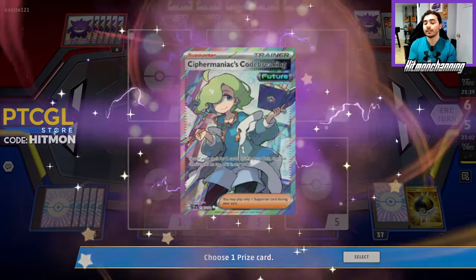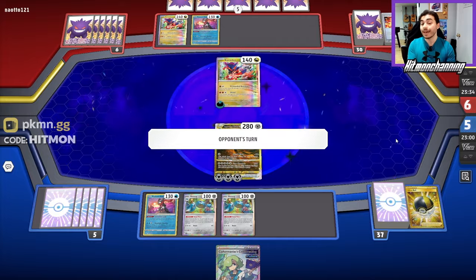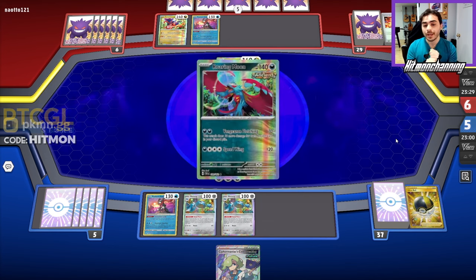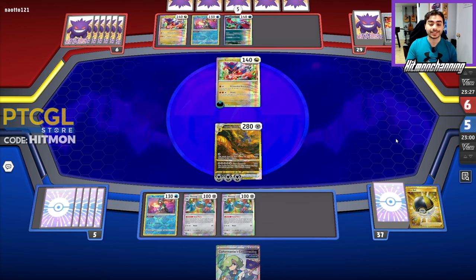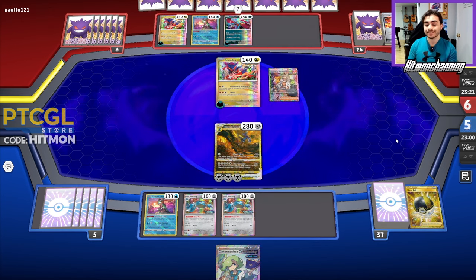With Dialga, speed is no longer the name of the game. Cypher Maniac will guarantee us whatever we need — whether that's two energy, or we can get Mew and something else, stack our deck and get going from there. It can get us a Prime Catcher and a Boss for the following turns. Lots of good stuff thanks to Cypher Maniac.